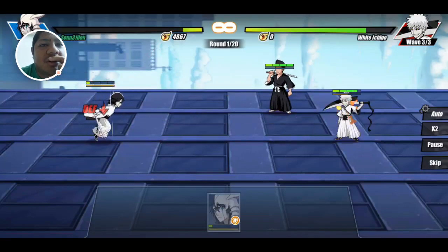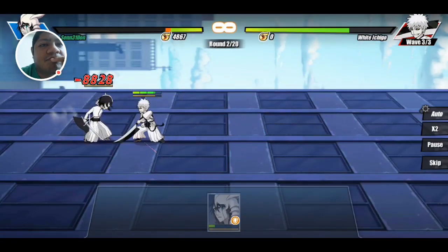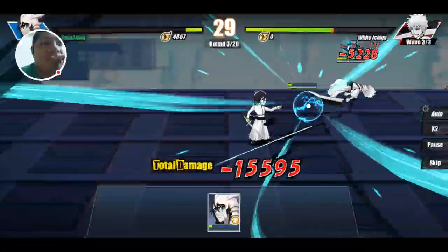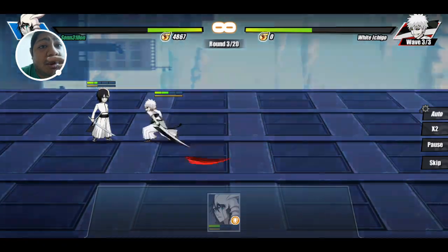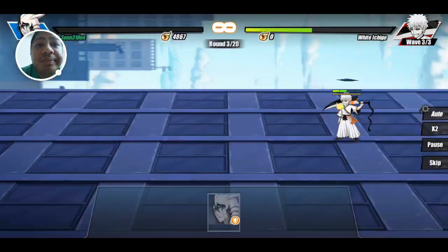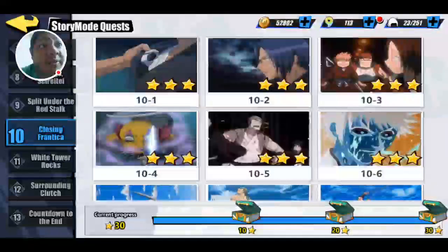Dang, White Ichigo, why'd you do me like that? White Ichigo's gonna beat me, but at least you guys get to see the moves. And that's Ulquiorra. Don't forget to hit the like and subscribe buttons down below.